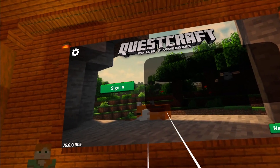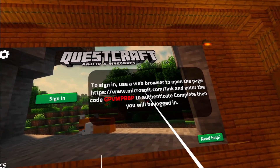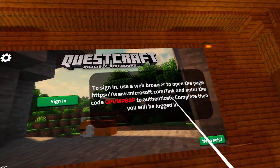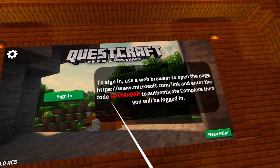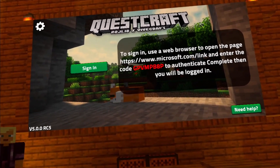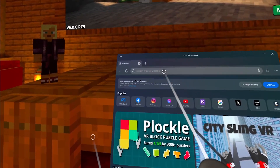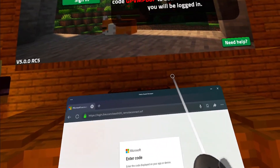Click on it to open it up and you will be brought to the sign-in page. Once you click on the sign-in button, you will see a text box telling you to use your web browser and open microsoft.com/link, while also entering the given code to log in. You can use your computer, but an even quicker method is to do this directly inside your headset with your Meta browser — go to the address, copy the code, and log in.